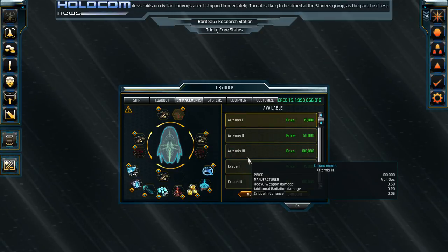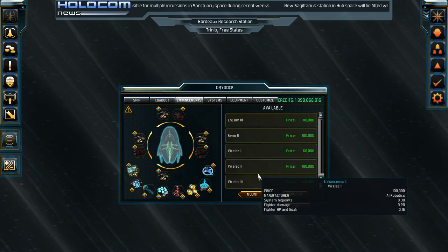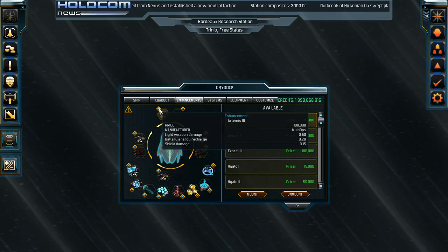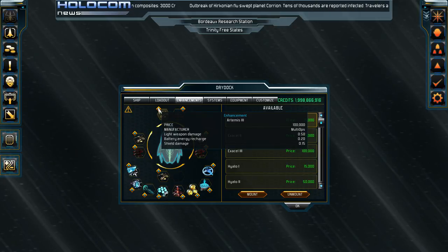Heavy weapons have basically the same enhancements, but they also get ones to reduce reload time. For fighters, you can get enhancements to increase wing damage, allow them to launch faster, and give your fighters higher HP. One way to know you have an enhancement equipped is the small diamond indicator visible on the slot — you can hover over it and it'll show you which enhancement you're currently using.